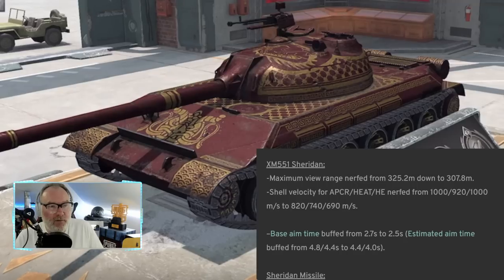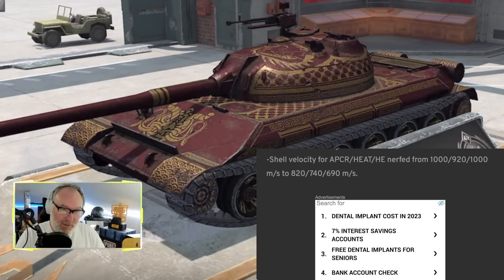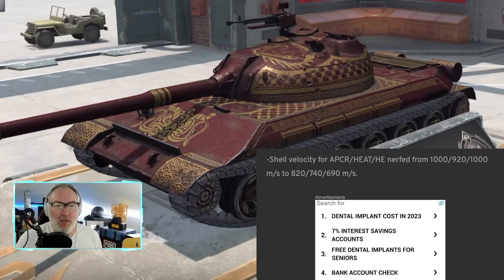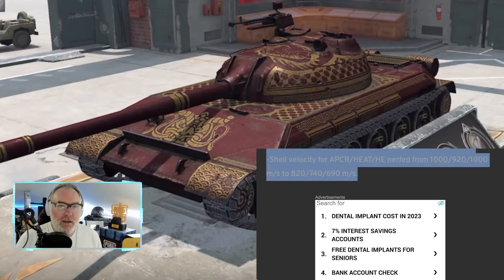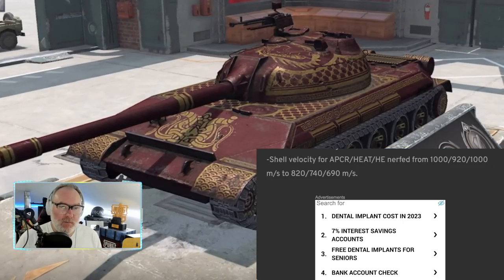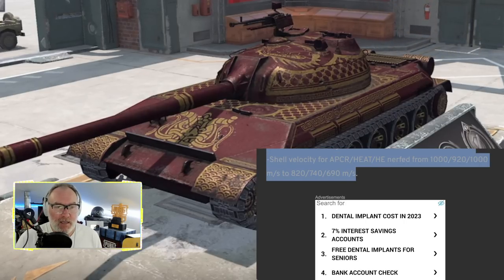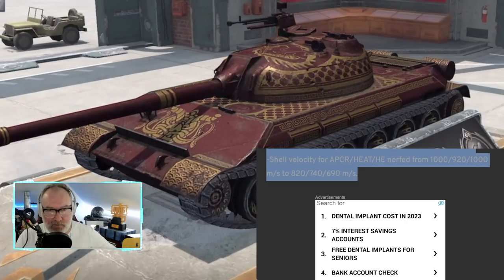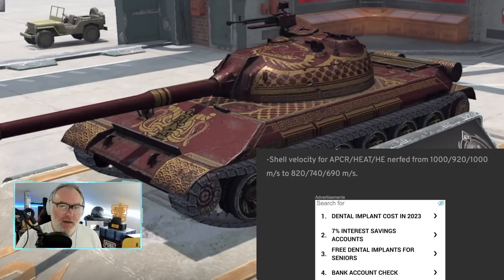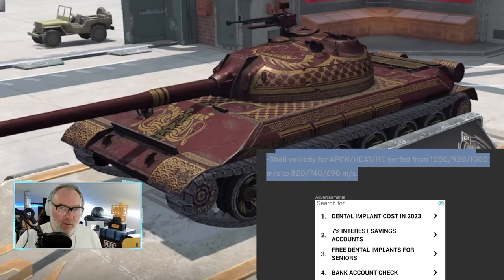The Sheridan copped an absolute flogging, and I'm a bit gutted about this — the most recent tank line I ground was the Sheridan. The view range was nerfed, and that's a huge nerf. It was already in a super competitive area for light tanks in terms of view range and camo, and to have it down to 307 is very bad.